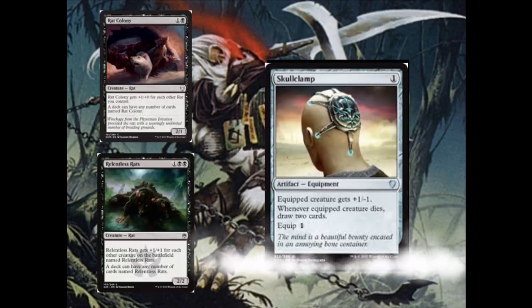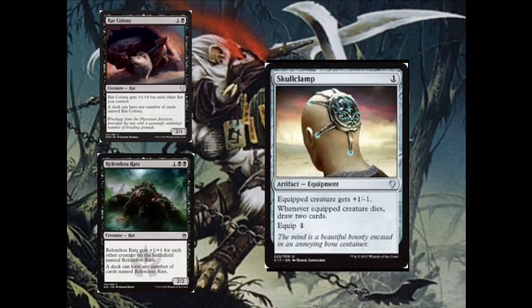The next card to consider is Skullclamp. Skullclamp costs 1 generic mana, it's an artifact equipment, and it says: whenever an equipped creature dies, draw 2 cards. The equipped creature gets +1/-1, equipped cost 1. This doesn't work with Relentless Rats — if you equip Relentless Rats, it wouldn't die straight away. However, if you equip a Rat Colony, the Rat Colony will die straight away and you draw 2 cards — more than likely drawing 1 or 2 more Rat Colonys, which you can play again, buffing all of your Rat Colonys. So Skullclamp works better with Rat Colony than Relentless Rats.